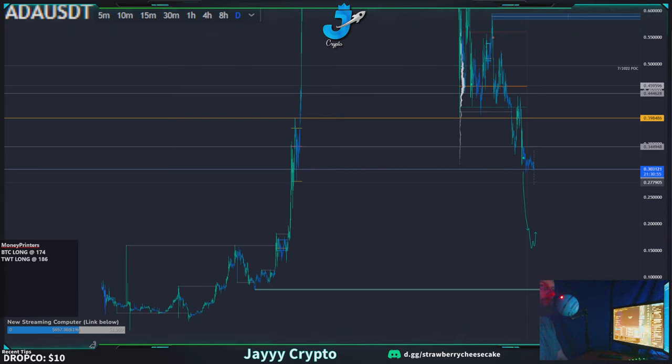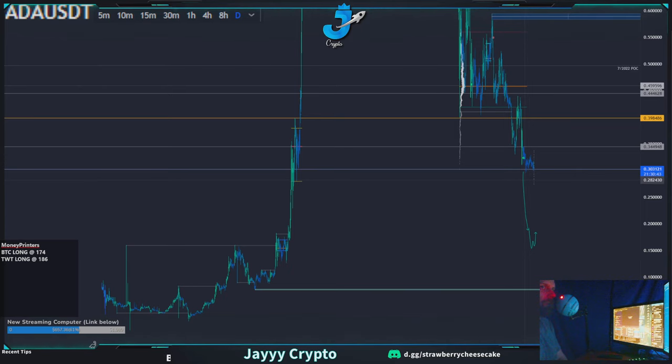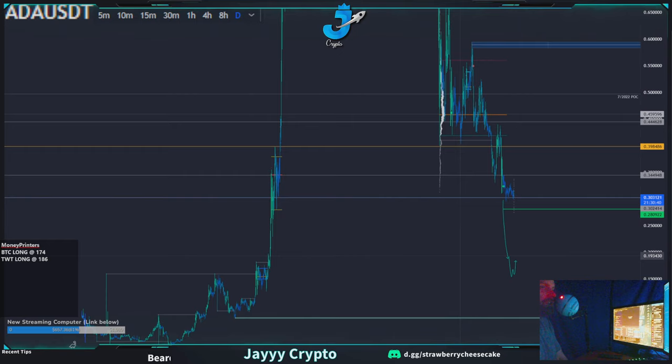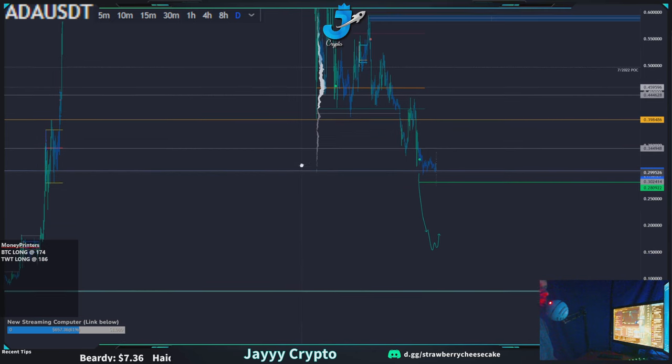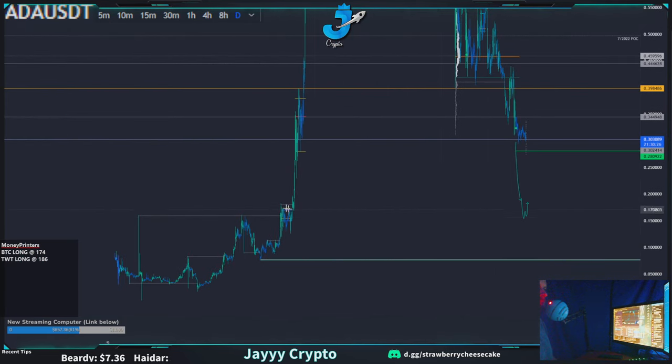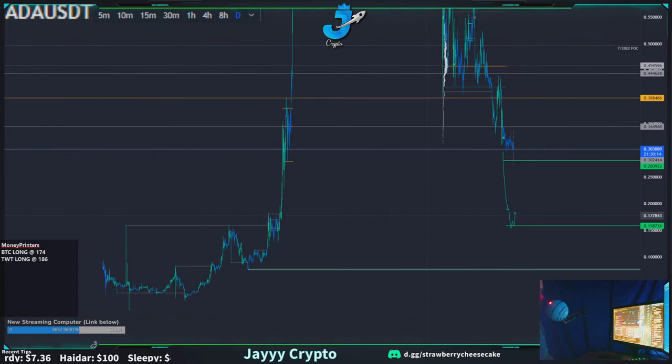If this thing retests 2.8, that's a key level — you can catch it here for a temporary bounce to the upside. But after 2.8, it's long gone. Your next key level is down at the previous range, somewhere around 1.54.